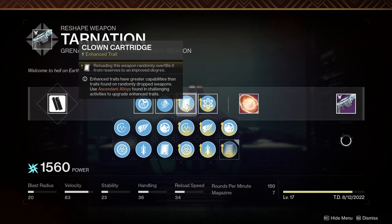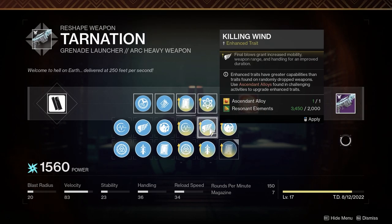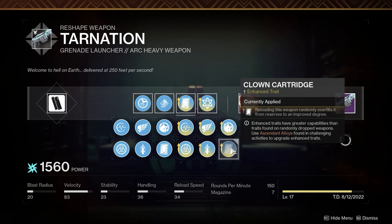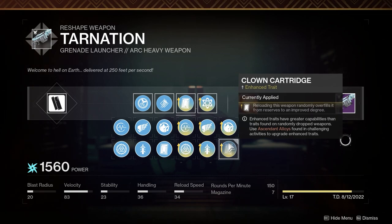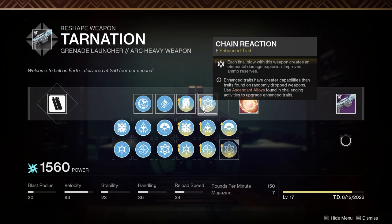I went with Quick Launch and High Velocity Rounds. For the main two perks in the first slot you can choose from Pulse Monitor, Killing Wind, Field Prep, Ensemble, Quick Draw, and Clown Cartridge. I think the pick of those is either Field Prep or Clown Cartridge — Killing Wind for PvP, but I don't really PvP, so I went with Clown Cartridge. Field Prep is another solid option.